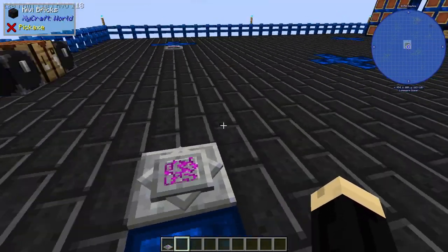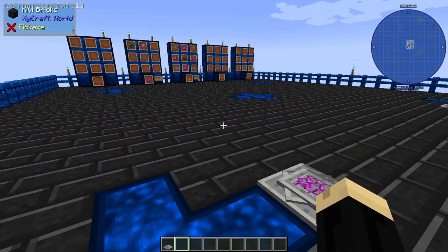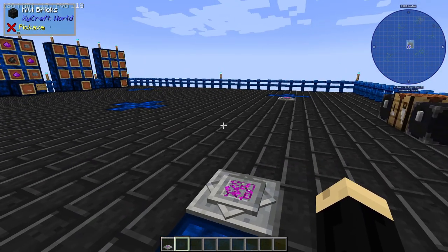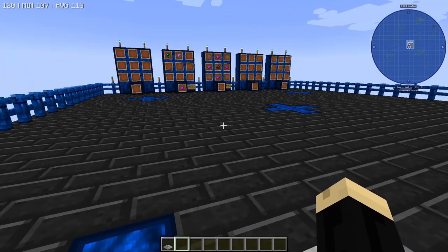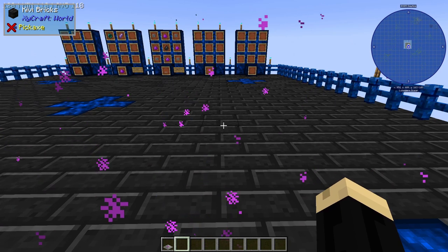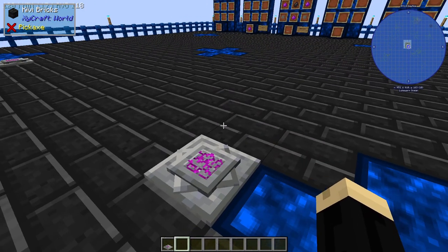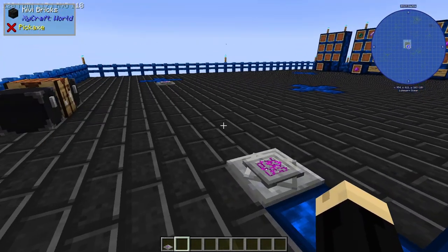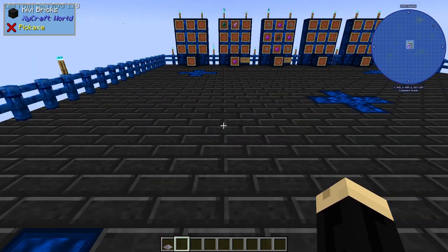All you have to do is stand on the plate and you'll get a little animation, and then you're there. It's that simple, and I have yet to find a maximum to the range. I've set these things pretty far apart without any issues. Stepping on the second one sends you right back. So you can use these as often as you'd like — there is no cooldown, no fuel source required. It is 100% usable the moment you swap those shards, and you can just use it back and forth as much as you'd like.